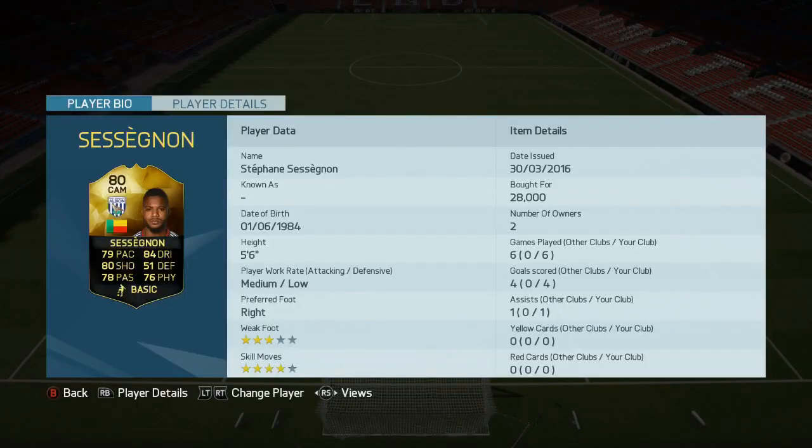Hey, what's up lads and welcome to an Informed Sessegnon review. This guy's an 80-rated CAM midfielder from Benin and West Brom in the Barclays Premier League. He's got 79 pace, 84 dribbling, 80 shooting, 78 passing and 76 physical. He's got 4-star skill moves, 3-star weak foot, medium-low work rates, and he's currently selling for about 30,000 coins.